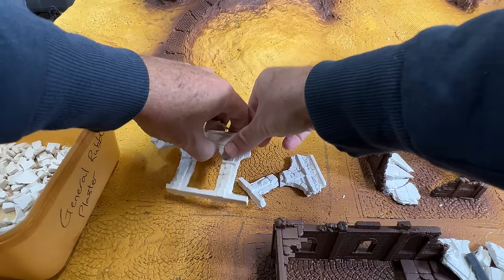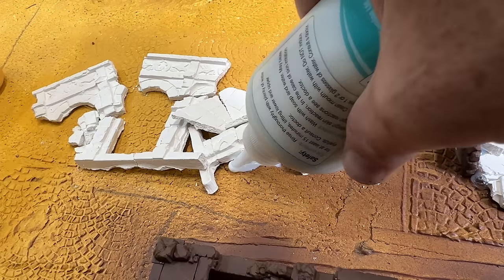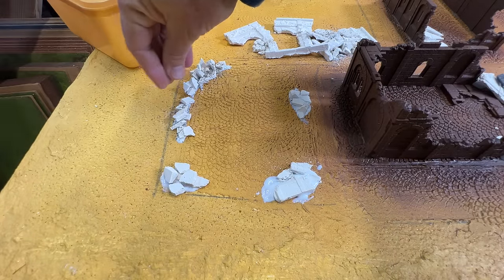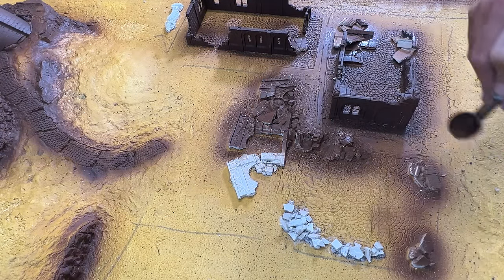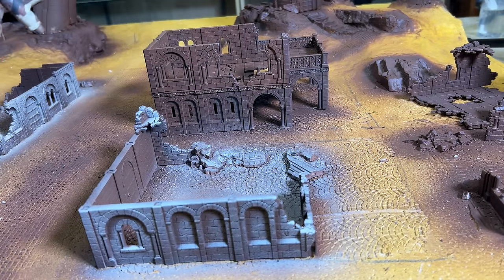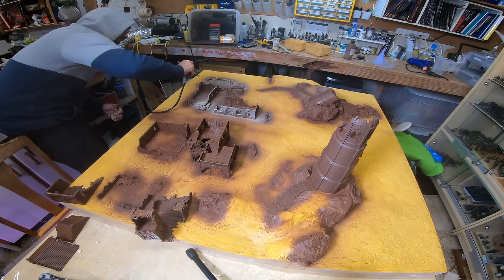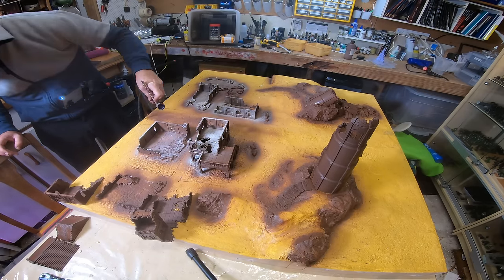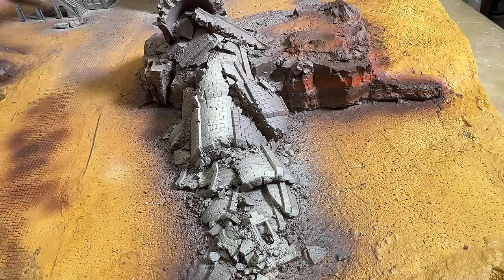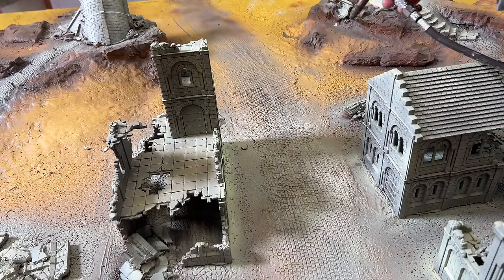I wanted the ruins on the outskirts of the town to be almost completely eroded and reclaimed by the environment, so I used bits of rubble to create the impression of what were once the foundations of buildings. Gravel, broken bits of plaster and coarse sand were added to enhance the crumbled look. All areas of rubble and cobblestones were then primed with the same brown as the ruins, followed by a spray of Vallejo Israeli Sand applied at an angle so that the brown still shows in the recesses and under archways to create the impression of shadows. This is then followed up by a lighter coat of desert tan, again applied at an angle to simulate the way light would catch on raised surfaces.